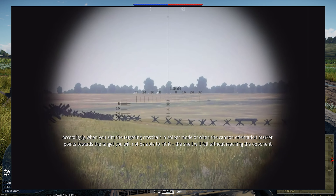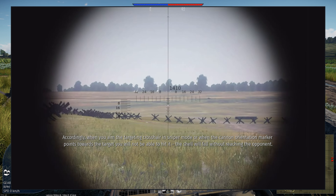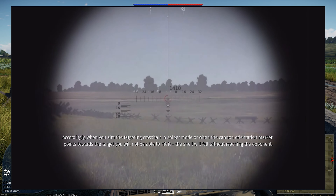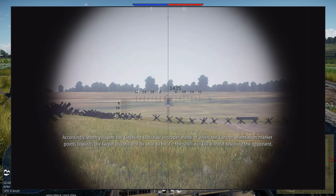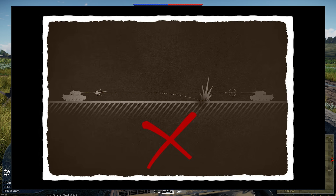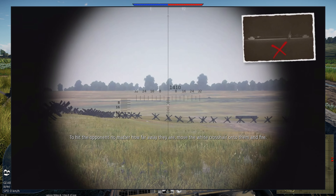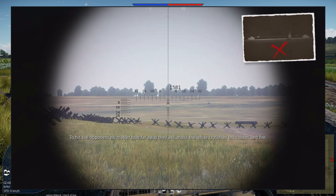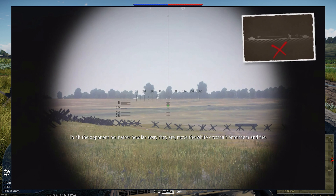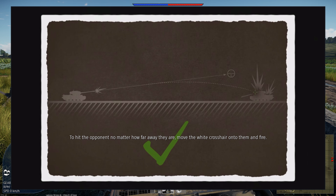Accordingly, when you aim the targeting crosshair in sniper mode, or when the cannon orientation marker points towards the target, you will not be able to hit it — the shell will fall without reaching the opponent. To hit the opponent no matter how far away they are, move the white crosshair onto them — it changes color when it is over the enemy — and fire.